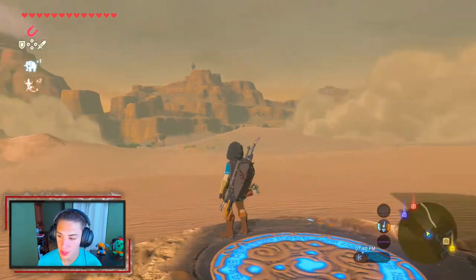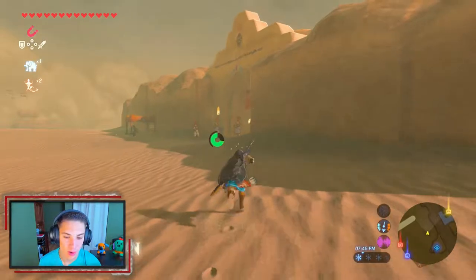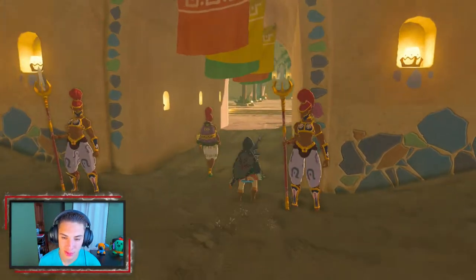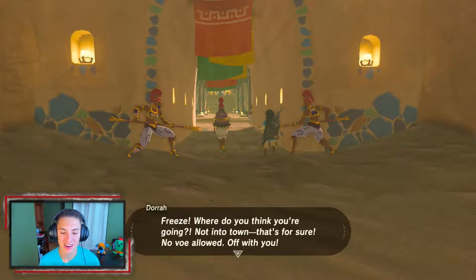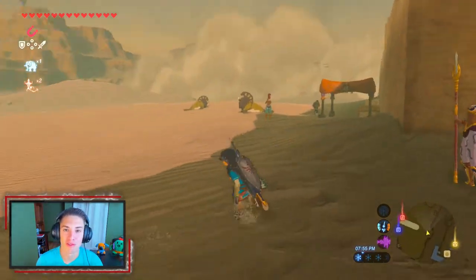Now we can head into Gerudo Town. These are the Gerudo people — we just walk in peacefully and everything, but they stop us and point their spears at us. We're not allowed in without the voe, which is like their armor or dress that shows you're a Gerudo. So of course now we have to go find it — which is a pain.